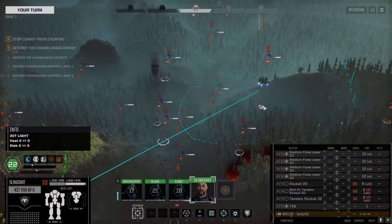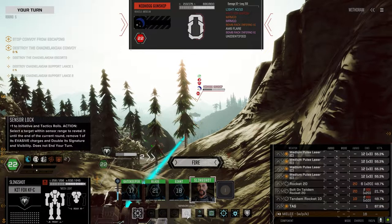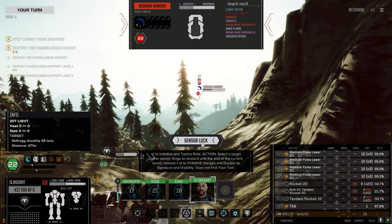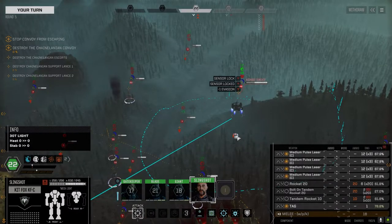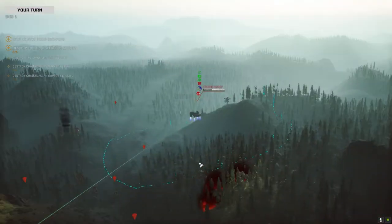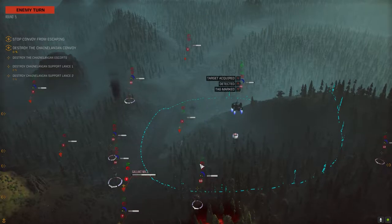Getting to within striking distance here. AMS flare, bomb rack, infernos. We could go all in on this guy, but I think I want to save the tandems for the vehicles. So let's at least sensor lock him. Got a sensor lock — that helps a lot. And firing all these. Got the tag on as well.